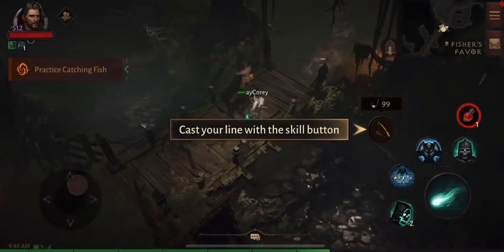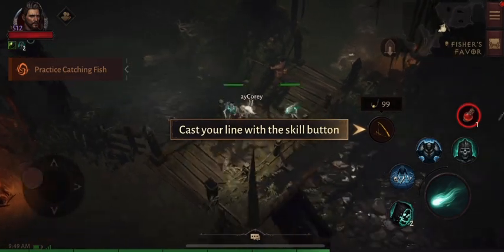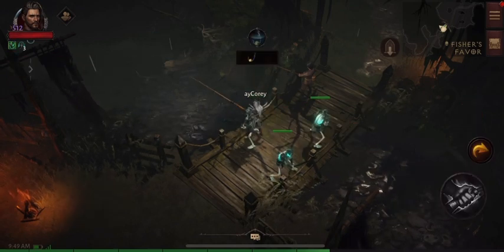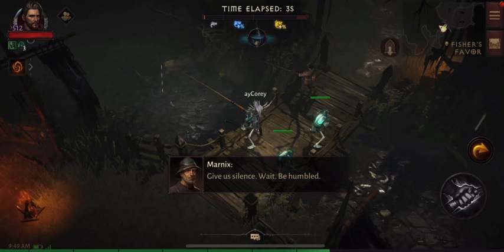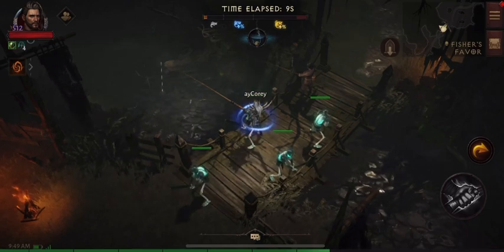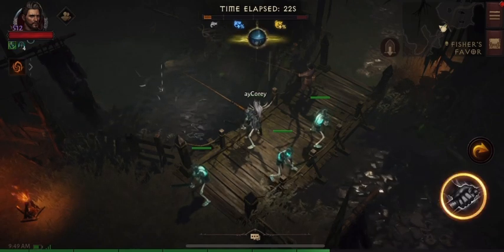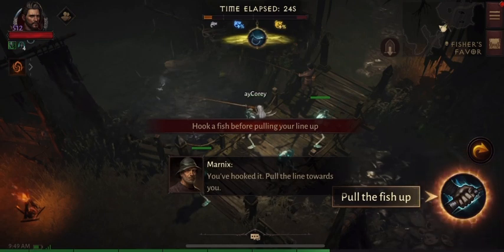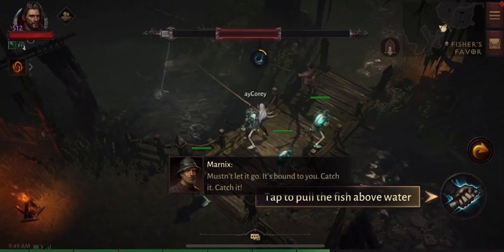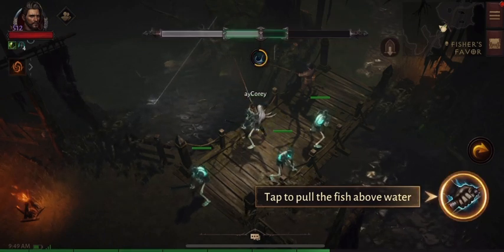It takes you into a solo story dungeon to teach you how to fish. Cast your line with the skill button — the character throws the pole. When the button lights up, you hook the fish. There's a meter and you have to keep tapping the button to keep the bar within the meter. Pretty simple mechanic — Stardew Valley has something similar but it's different from most games.